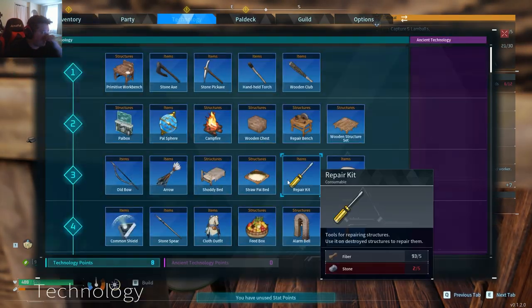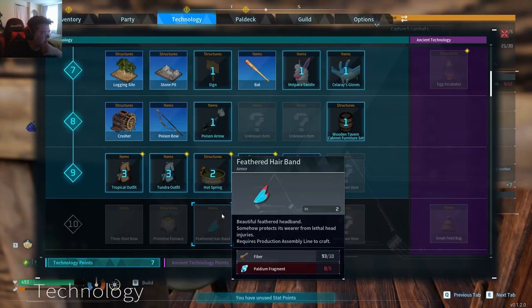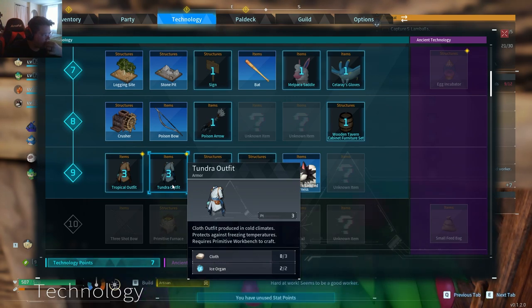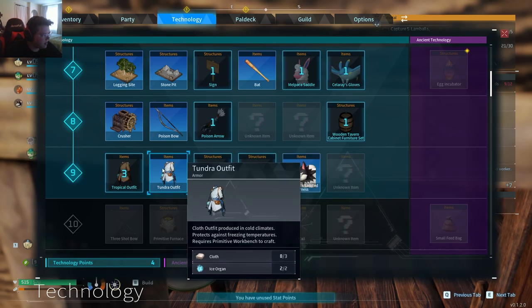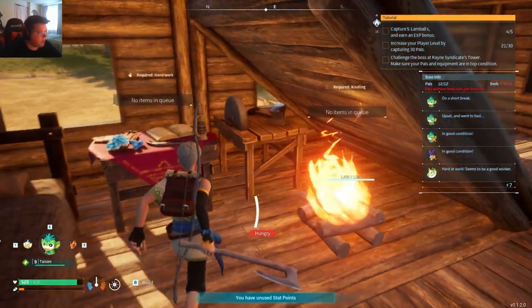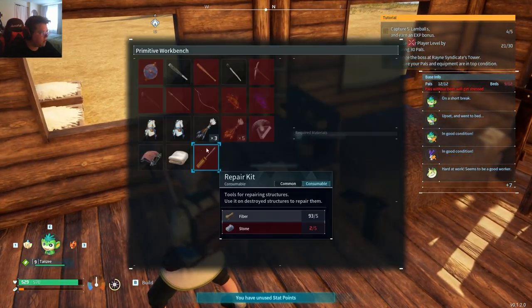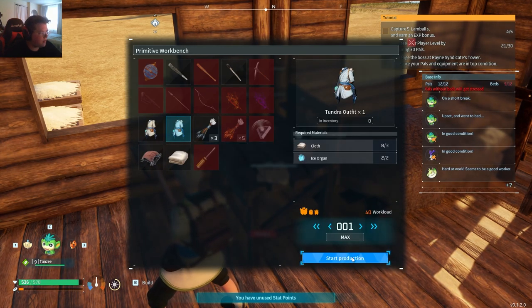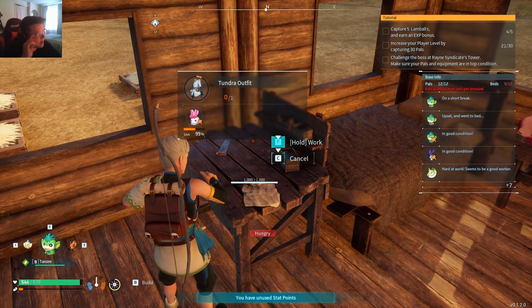How's my technology looking? Can I get the dire wolf thing yet? I can. Let's make the dire wolf. We want to make that for sure. Tundra outfit — let's make that. Can we make that tundra outfit? Let's make this tundra outfit. That's actually pretty good. I don't know if that's a big upgrade, but let's go ahead and do that.